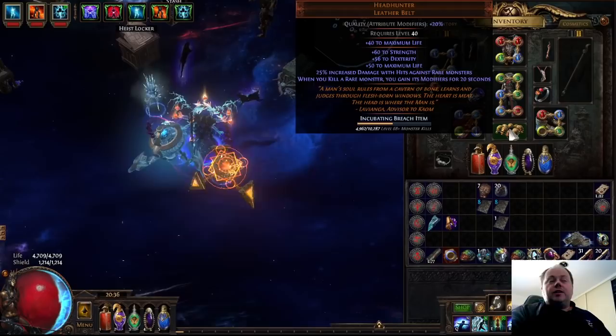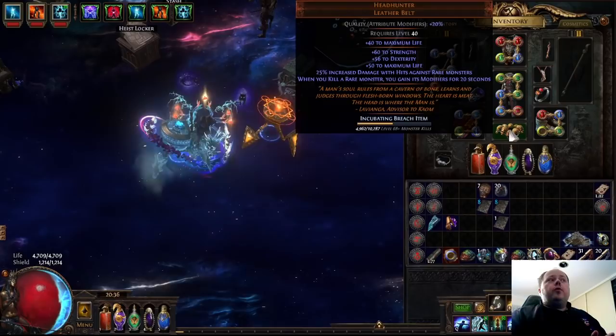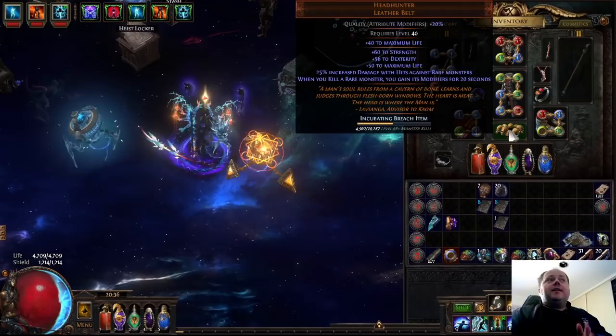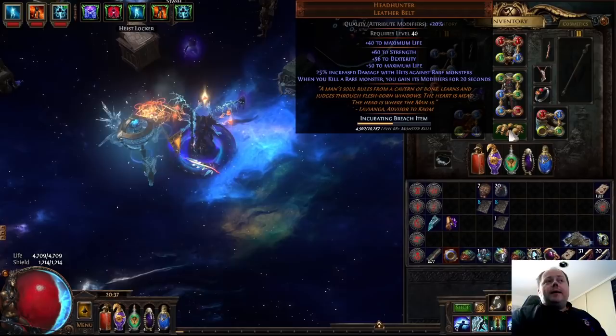Howdy all, grab yourself a beer, it's time for some Path of Exile discussion. I've been running a series talking about popular, powerful endgame unique items, running the spectrum from very accessible items like Atsuri's Promise, through to items that are pretty hard to farm yourself but very easy to pick up in a trade league, like Siobhan's Wrappings or Eternity Shroud. And today we're going to really go at that end of the spectrum with Headhunter.